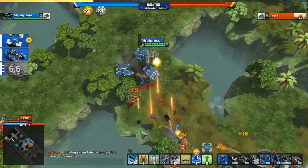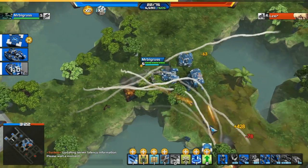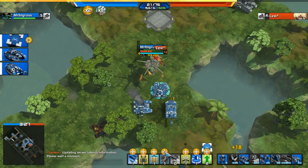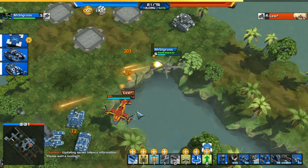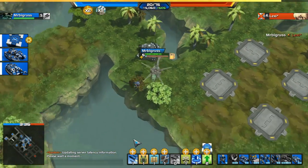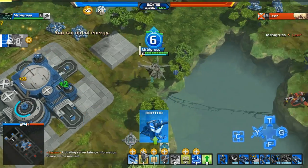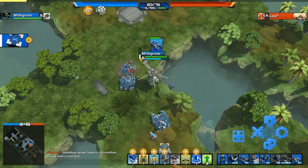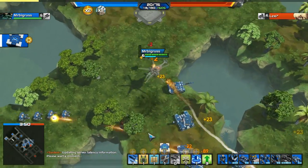Some people build up strategy where they let you take the neutral base — they'd let me start taking it while they build up an army, and when they see I'm about to get it they come over with all their units and try to take it. Once you capture that base, depending on the map there are other neutral bases around the side. From there you can start going onto your enemy's base.